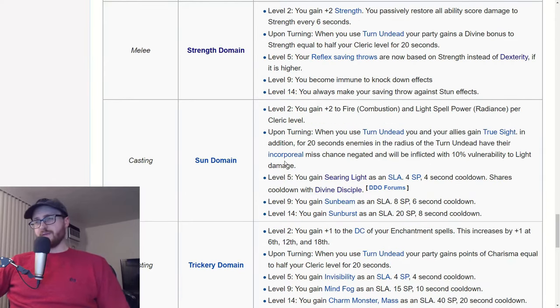Another really popular domain for evocation casters is sun domain. Sun domain gives some really nice SLAs — you get sunburst and sun beam. There's a lot of synergy with the divine disciple tree. Keep in mind that the searing light SLA does share a cooldown with the divine disciple SLA, but it's still really nice to just be able to light nuke everything. Light spells are really nice in DDO and there's not a lot of stuff immune to light. If you want to focus on light spells, sun domain is awesome — can't go wrong.